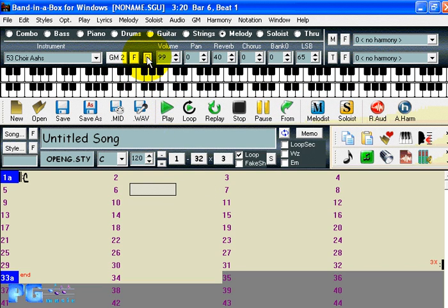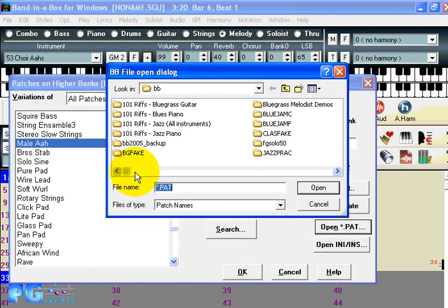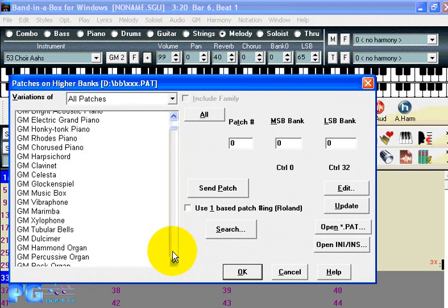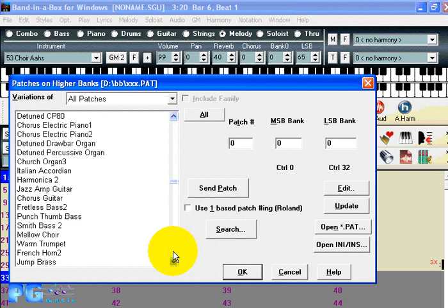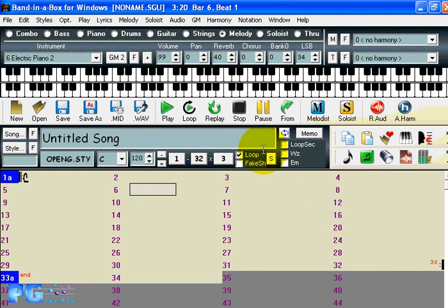To load this patch file in, we choose Higher Bank Patches and load in xxx.pat. We'll see a new list corresponding to the XG list with 484 patches — for example, one called Legend Piano with patch 5, MSB 0 and LSB Bank 32. To do it from Cakewalk would be a similar process, except you choose the patch file in Cakewalk format, which would be a .ins file, and then run through the same process.